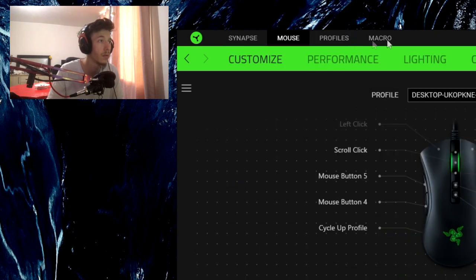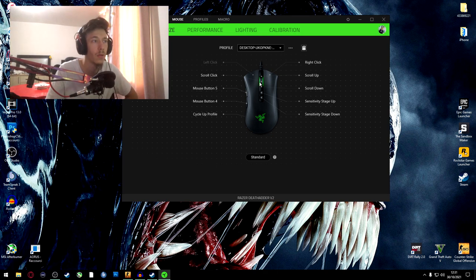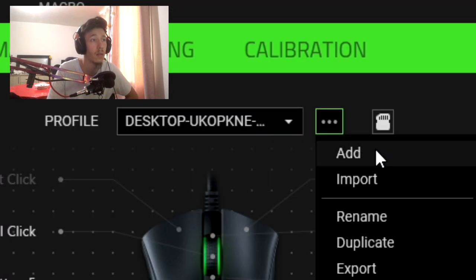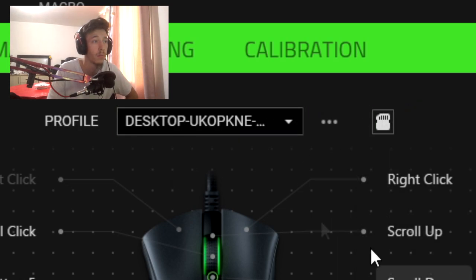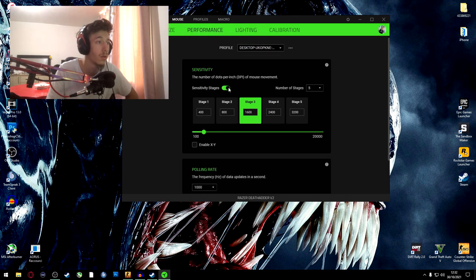Now go back to Mouse and create a new profile, because if you put the macro on a button you use every day — like for me it was scrolling up on Google — you'll accidentally trigger it. So if you don't want to press Space six times every time you press that button, you need to create a new profile. Your sensitivity will also change, so just be aware of that.